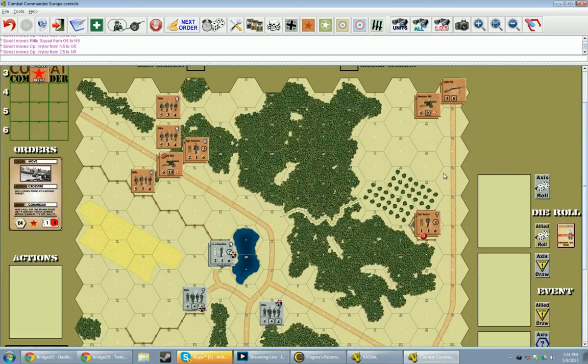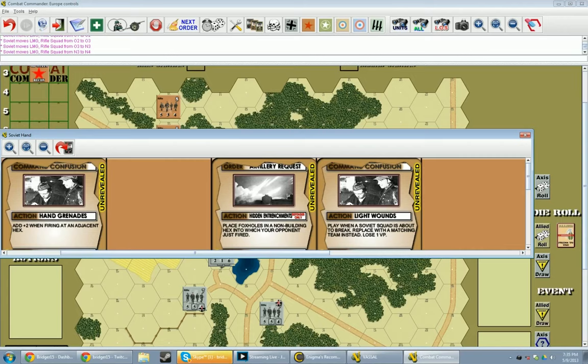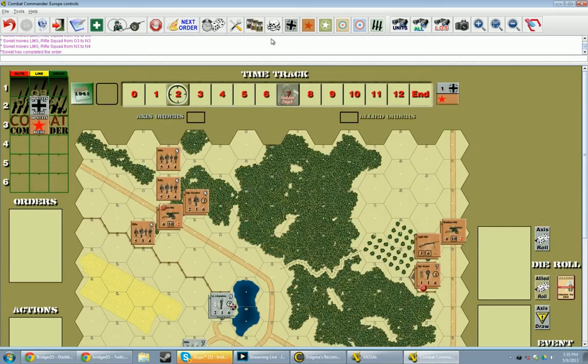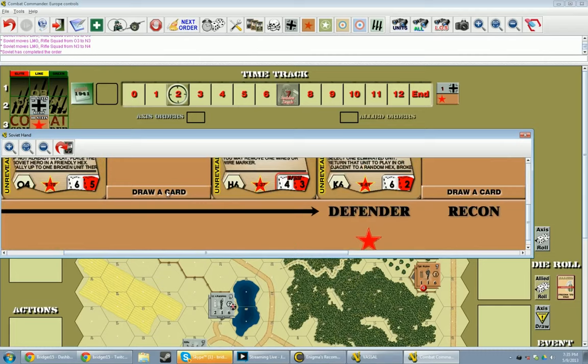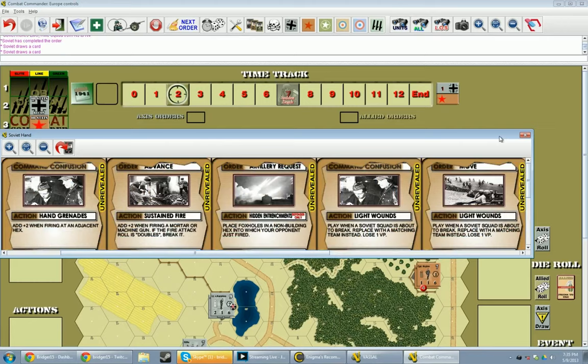That squad got there because he moved along a road and has Corporal Krylov helping with movement. Unfortunately this machine gunner doesn't have that help, so he moves one, two, three and ends his move there because he can't go any further. Now, you should be getting your hand back up to five cards — that should have happened at the end of your last turn. Look at your hand and decide if you have at least two orders you want to play this turn. You don't want to wind up using only one order per turn — it's much more valuable to use multiple orders.